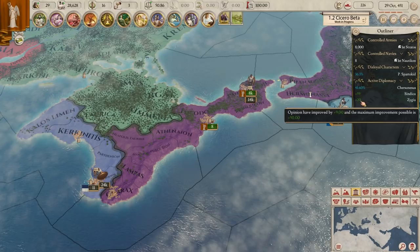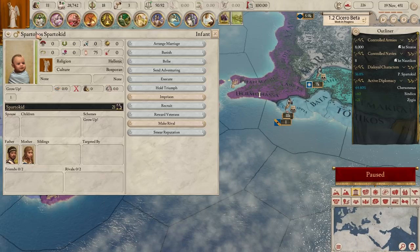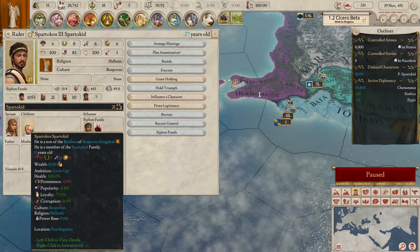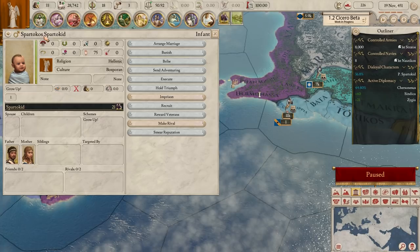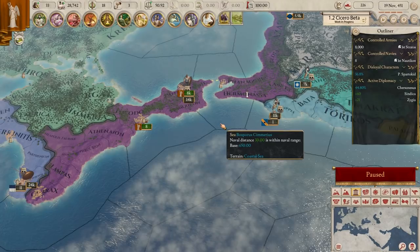We're at 41% for the claim and relations are improving nicely. Our baby's been born - let's have a look. It is Spartacus - that's annoying, we have Spartacus III Spartacid and our kid is just called Spartacus Spartacid. He should be Spartacus IV - I wish I could rename him but you can't. Anyway, there he is - he's going to grow up and we'll see what becomes of him.